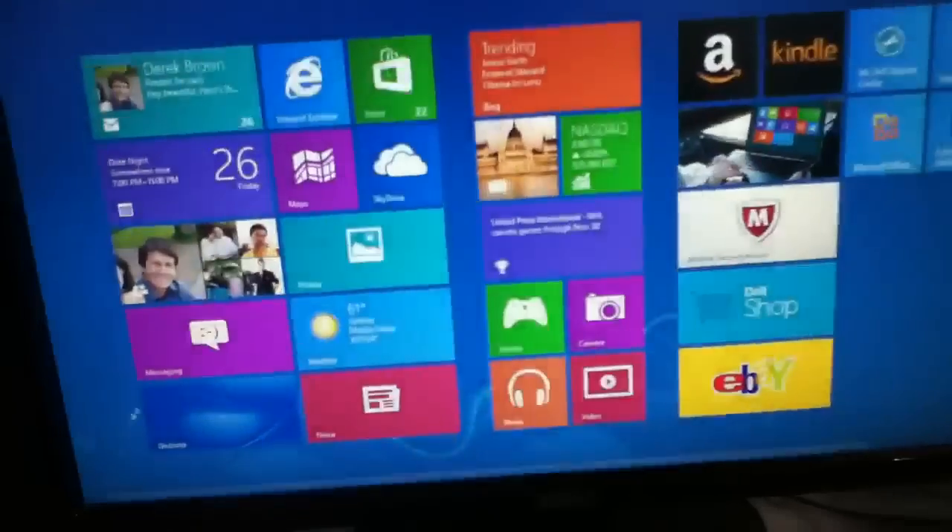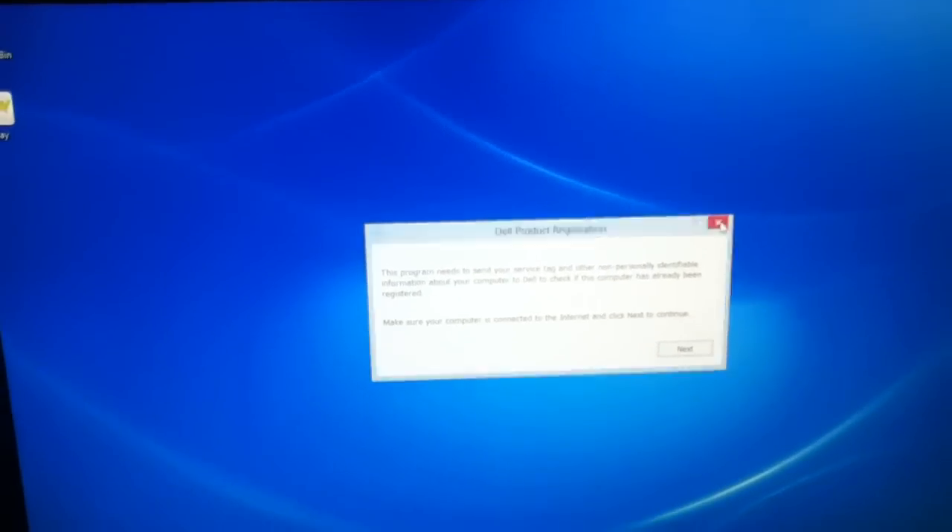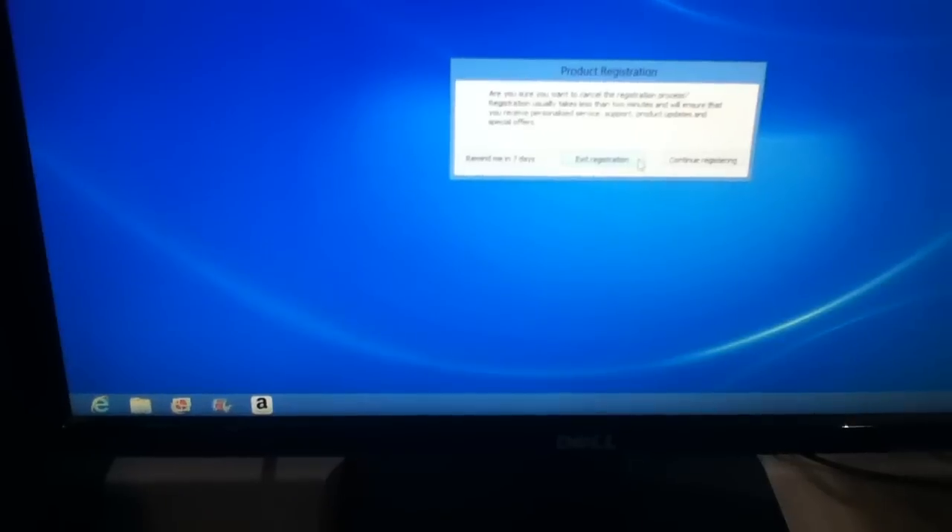Now then, this is Windows 8. Let's go to the desktop. Dell product register — we don't care. Exit. Okay. Let me go plug in my flash drive and see what we can do.